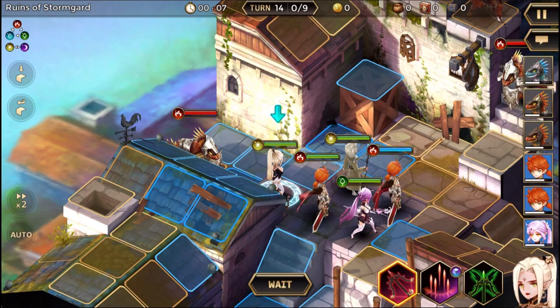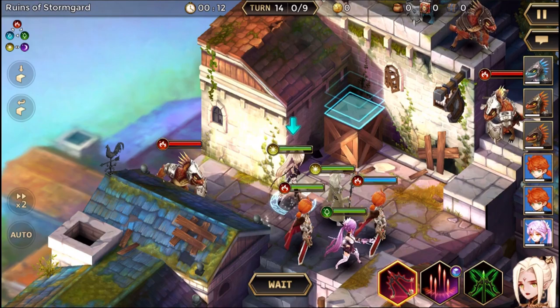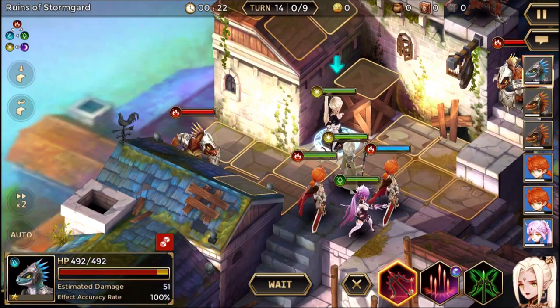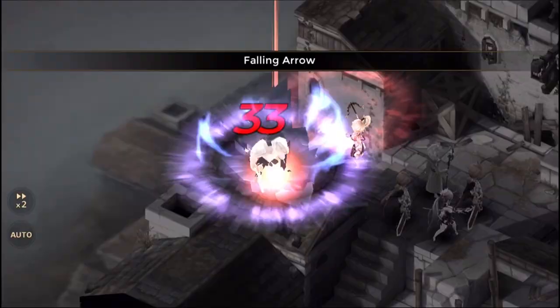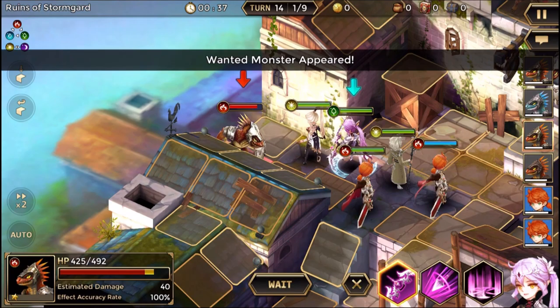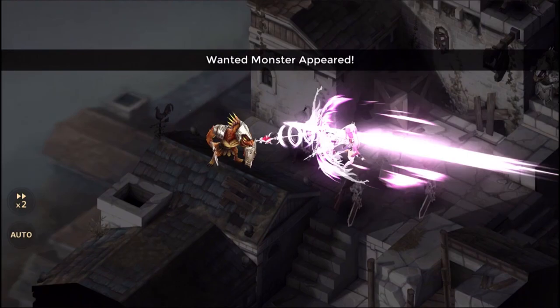These guys are really freaking high up there. So what I'm going to do is pop my archer over here — I don't want to do that. Let's just move her over here I guess. I'll destroy you in one freaking fell swoop right here — the Fallen Arrow. He's really strong, holy crap! He's really strong. I've got to use my special move on this guy and take him down fast. I might not be able to kill these guys — they seem really freaking strong. Only 89 damage again.